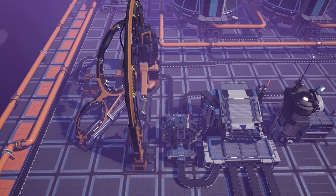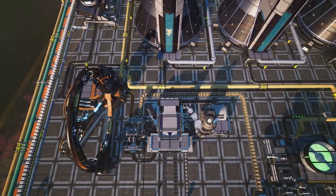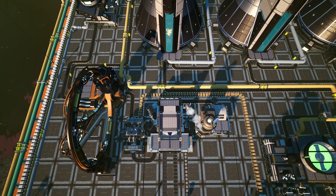Now these can obviously be used as power, but I highly recommend sinking these rods in the awesome sink, giving you an awesome amount of points and also no waste.